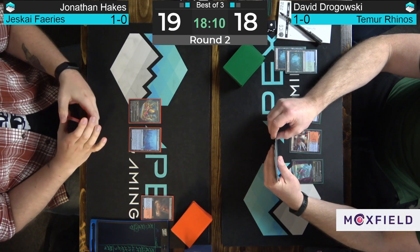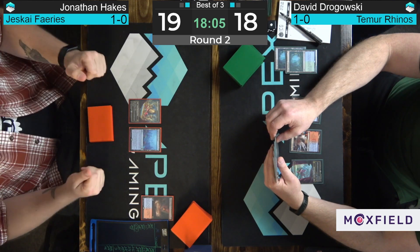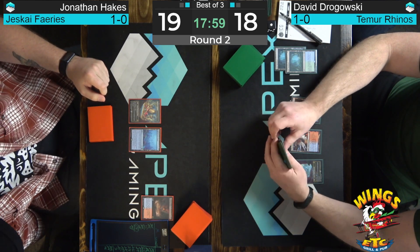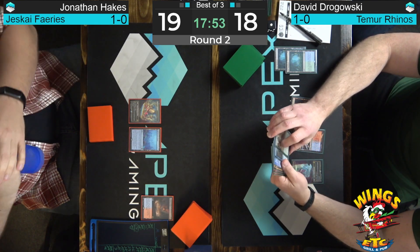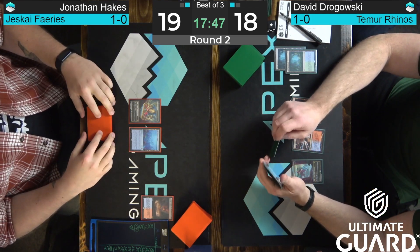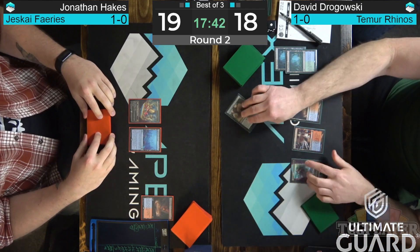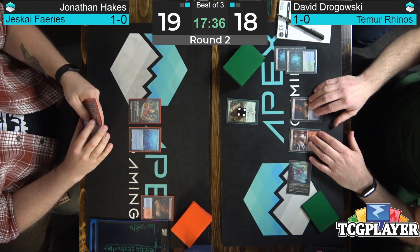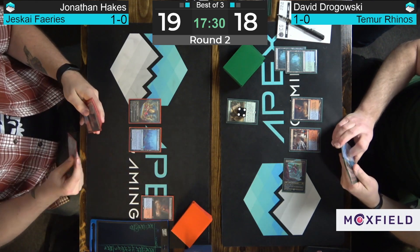Will Hall starting his second climb back from 0-1, took down his round two match against James Stevens on Burn. See if he can get a little better breaker luck this time if he completes the 4-0 comeback. Losing round one is hard in these because major tiebreakers are pretty weak at the end of the day, but good things can happen even if you lose round one. We're going to go ahead and suspend Crashing Footfalls — this is a sign that David is playing for the long game or just doesn't have any Cascaders in hand.